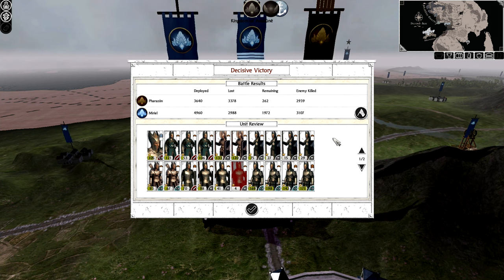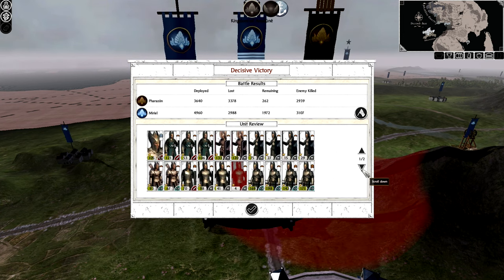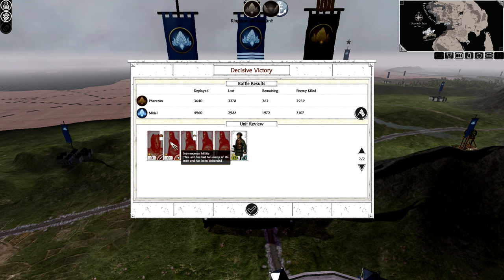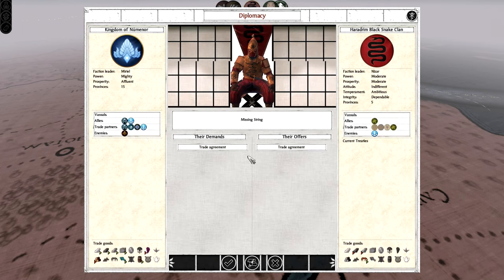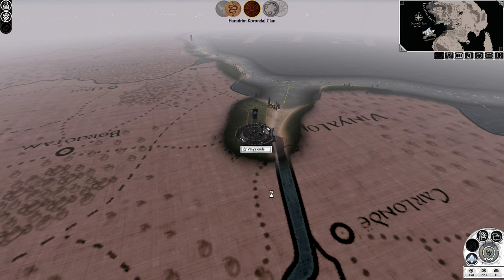We're going to need replenishment before we can push out and make a counterattack. I probably lost my other general — he wasn't my heir at least, so shouldn't be too important. We lost one garrison unit, so that's fine. The enemy barely has anything left. I think I lost my reinforcing general — I'm sorry, you served well. Looking at diplomacy — the Haradrim Black Snake Clan want to trade. I'm okay with trade for now even though I'll probably need to fight them eventually.